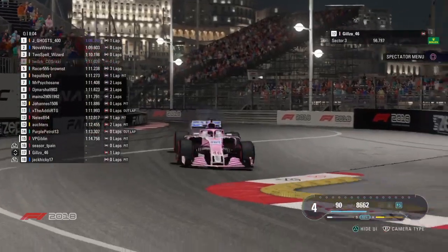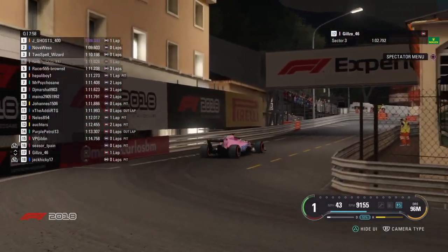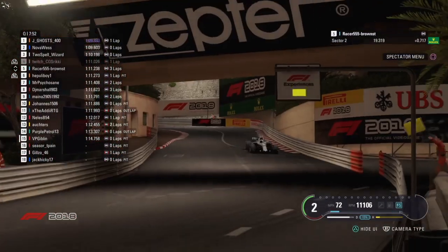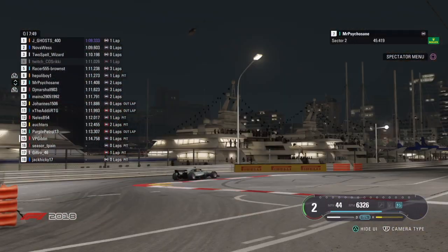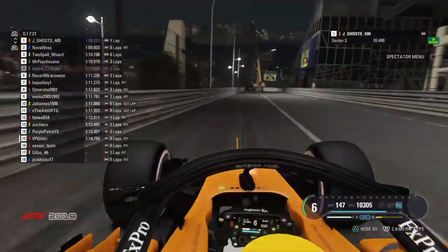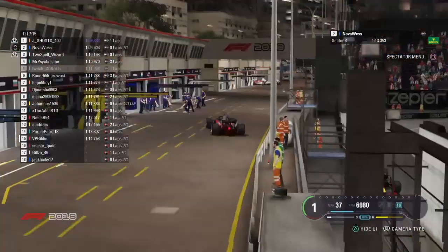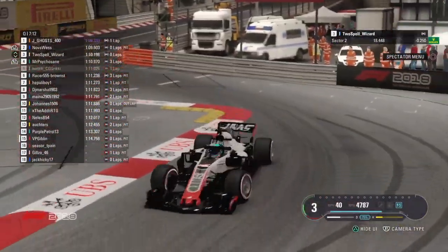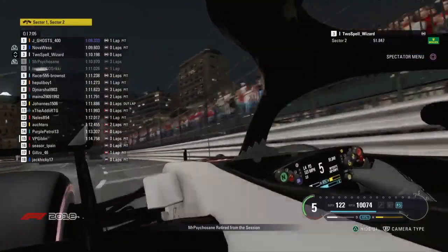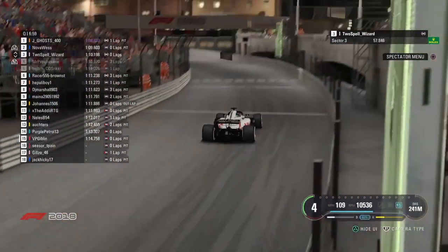Jagos really showing his worth. The circuit you can really compare Monaco to is Singapore — Jagos won that race, so he might have a thing for these tight, twisty circuits. A bit of deja vu from last week because the three guys who haven't set a lap time are the same three who didn't set a lap time until the end in China — Caesar, Gilzo, and Jack Hickey. Saikosang goes into fourth place with a good lap on the Ultrasoft tyre. Two Spell leads the Ultrasoft runners — I think it's looking positive for them.